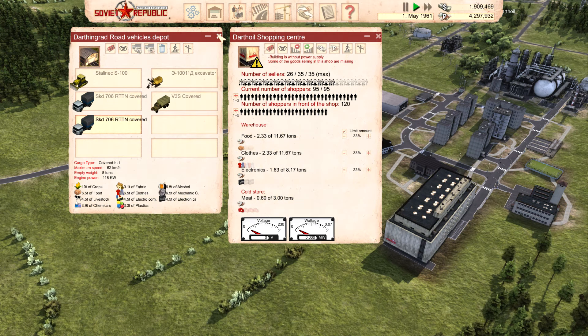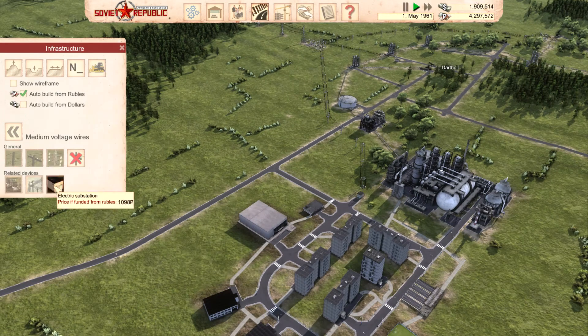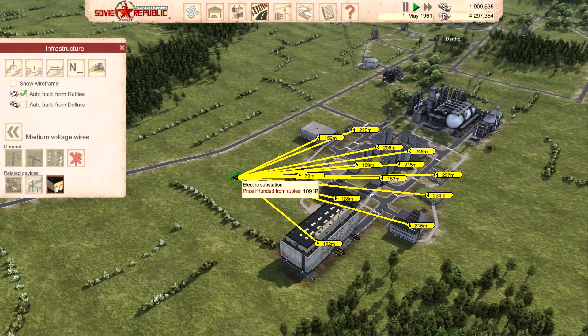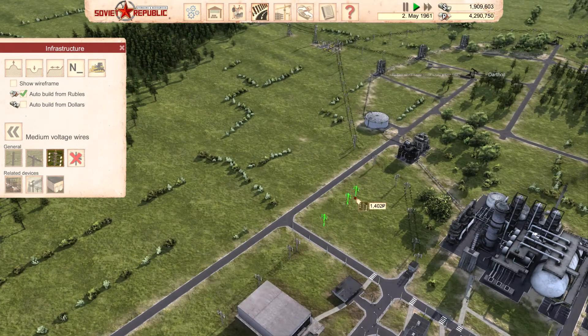Does not have power supply. Need more power lines going from — let's do another switch. It looks like that will do just about everybody. There we go. If I can go out there behind the cinema, across the road to this guy, put in a little switch — so, there we go. Everybody's happy.